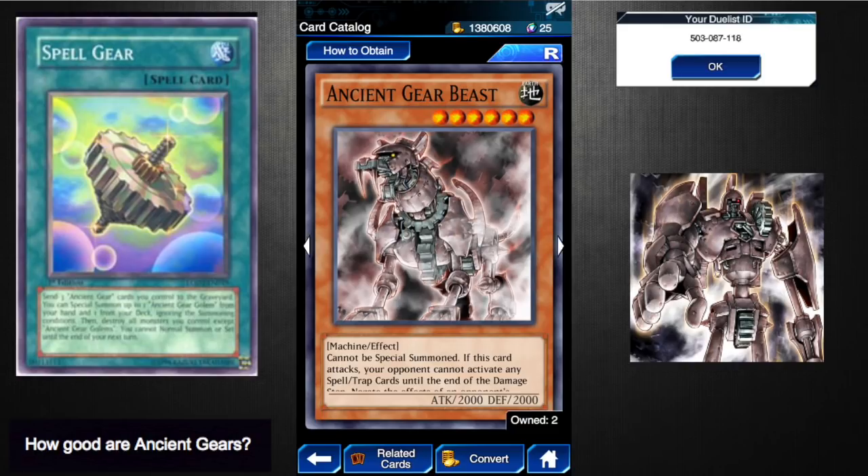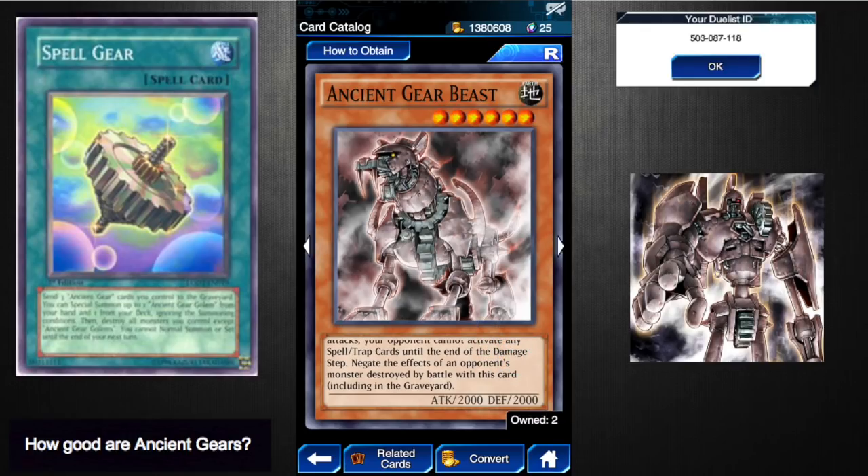Just so I say this now — there is going to be a follow-up video with actual specific replays. I just don't have all the cards yet since this event started yesterday. Next we have Ancient Gear Beast, which is a six-star Earth Machine monster. It is rare.